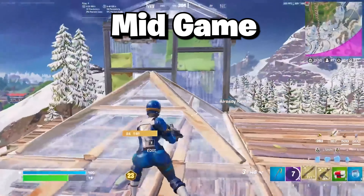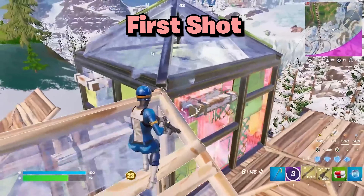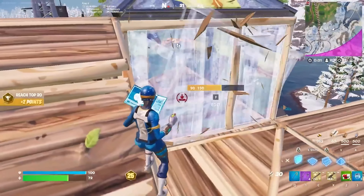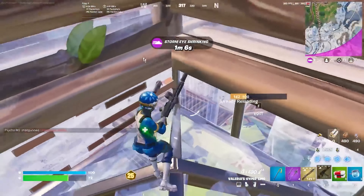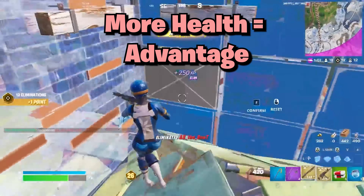Jumping into mid game — during mid-game fights the biggest advantage is being first to get a high damage shot on another player, whether that's with a snipe, a good shotgun shot, or a spray with an AR. This gives you a health advantage, which in mid-game fights is what you want to push for offensively. So if someone has a lot less health than you, you want to push and pressure offensively.